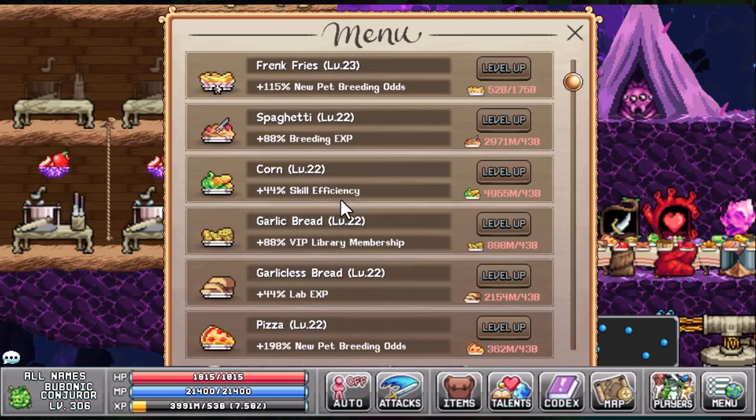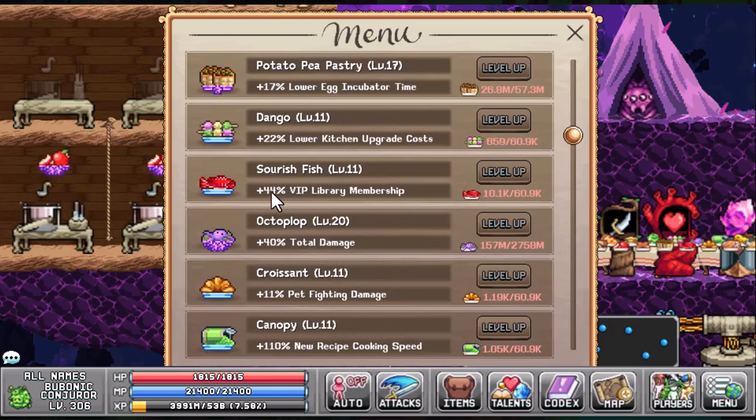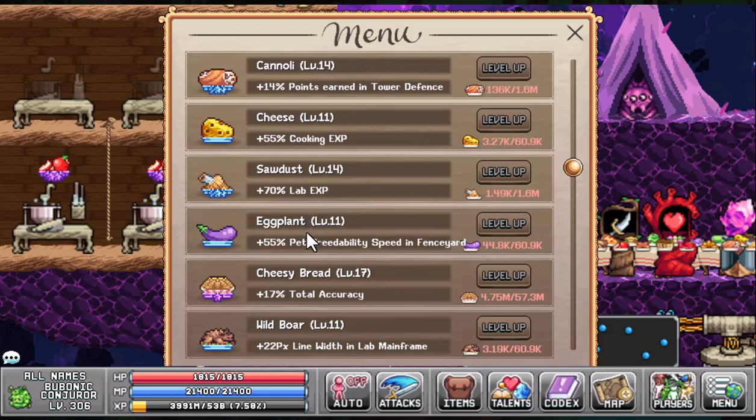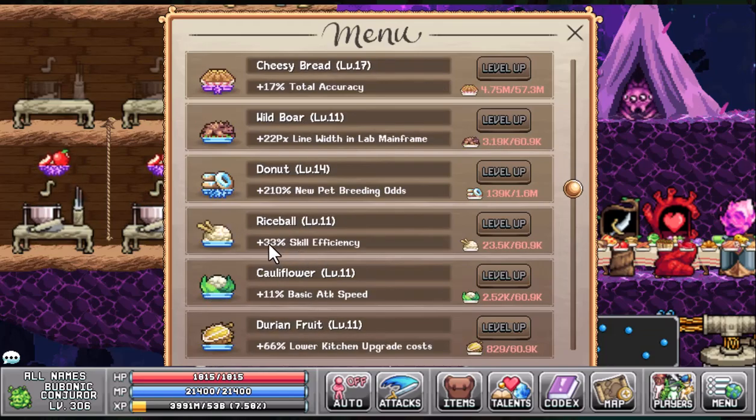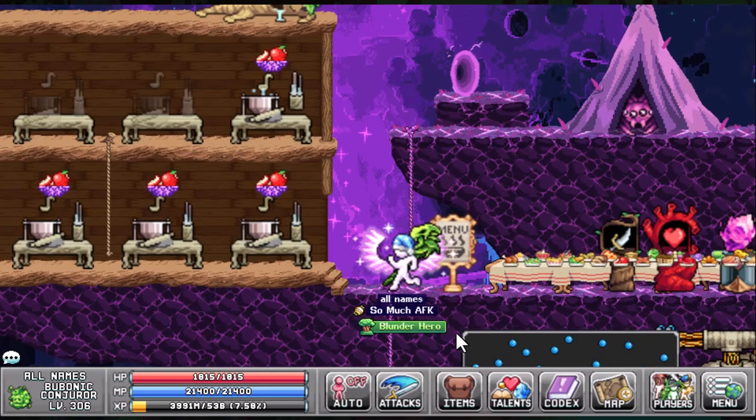Part ten is cooking and lab. As in the mining video, I would recommend the Corn for the 44% skill efficiency. I would then recommend the Rice Ball for a pretty bulky 33% skill efficiency gain. The Leek at level 12 gives us a 24% skilling prowess — skilling prowess essentially means that the bonus needed to hit the next multiplier is lower — and the Fortune Cookie just to flesh out your build a little bit faster, giving us a 44% faster library checkout speed.